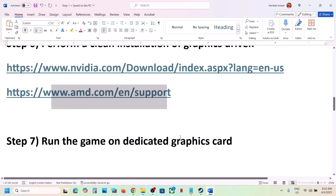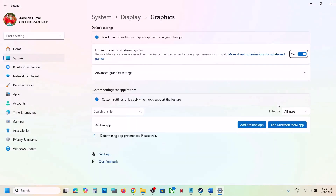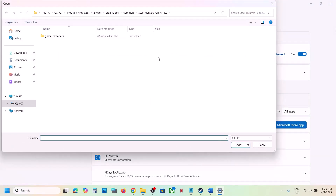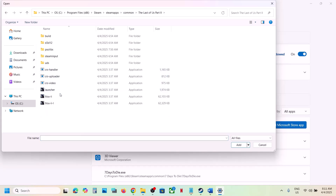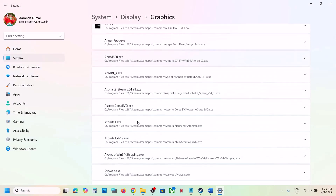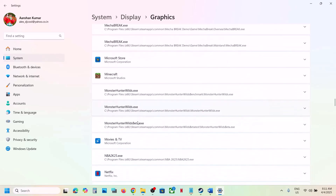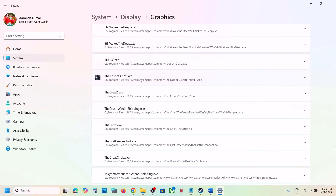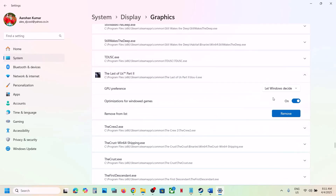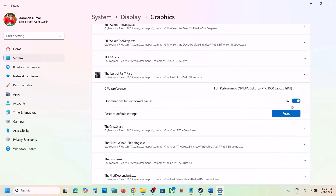The next step is to run the game on the dedicated graphics card. Type 'Graphics Settings' in the Windows search box and open it. Click Add Desktop App, navigate to the game installation folder and open the game folder. Select all exe files and click Add. Once added, scroll down to find the game in the list, click on it, and under GPU Preference set it to High Performance — you will see your graphics card listed there.